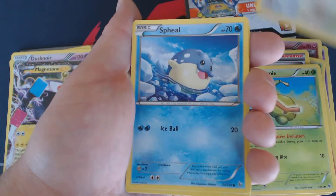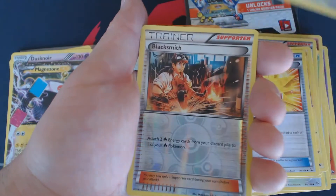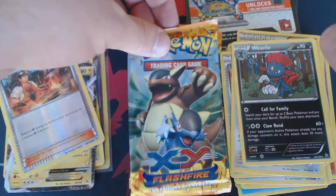Helioptile, Caterpie, Bunnery, Spheal, Pineco, Luxio, Startling Megaphone, Pidgeotto, Reverse Blacksmith, and Weavile.